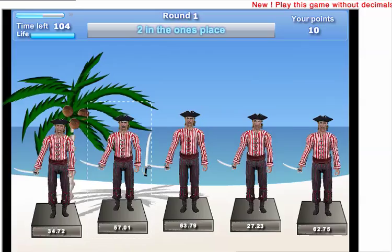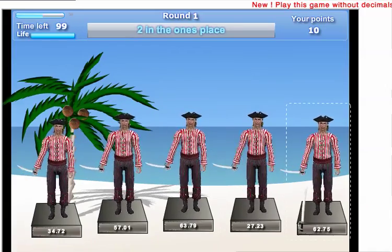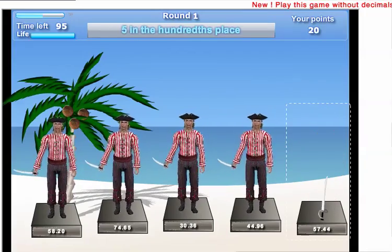Next: 2 in the 1's place. I'm looking for a 2 in the 1's place. This is a 2 in the 10's place — not that one. Here's one with a 2 in the 1's place: 62.75. Click on him. Down he goes.